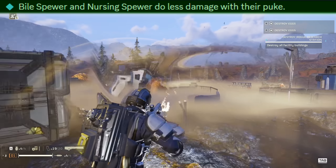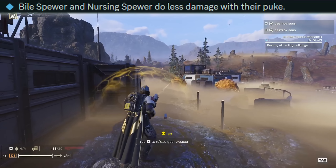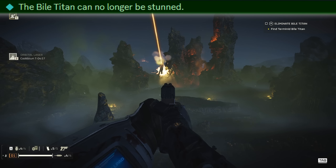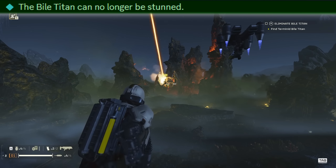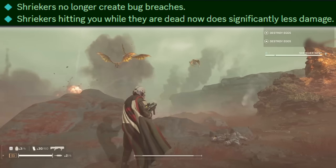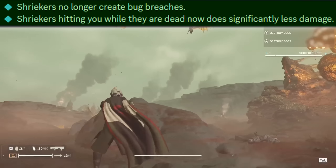Both bile and nursing spewers do less damage with their puke — thank god, they will stop one-shotting you 99% of the time. However on the flip side, bile titans can no longer be stunned by anything — they are now immune to stun, which is questionable and terrifying.